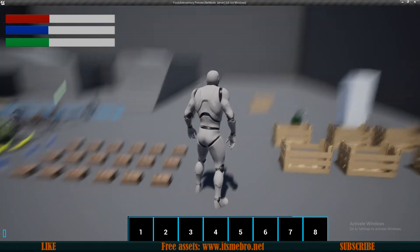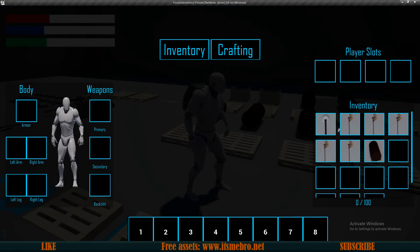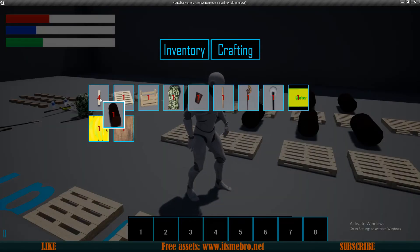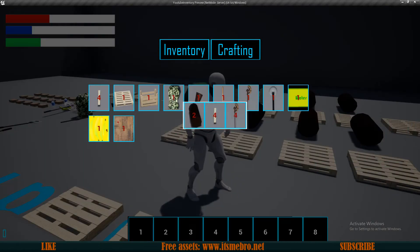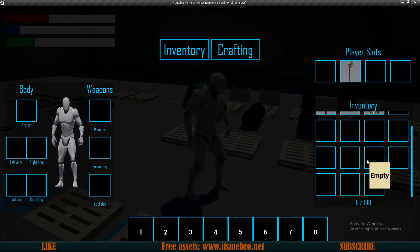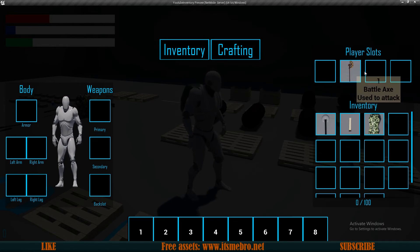Let's test it. Pick up a backpack, grab four axes and some logs. To make it complex, leave two axes in the player slots and a few in the backpack. Craft some planks — one log removed, four planks added. Do it again — two logs, eight planks. Now craft the vest: we need two logs, four planks, and four axes. It works — logs removed, axes removed, four planks remain, and we have a vest. The system prioritized removing items from the backpack first, then one axe from the player slots.